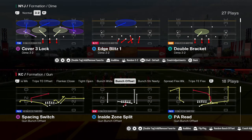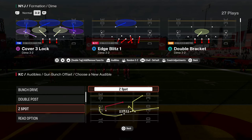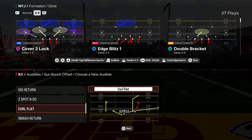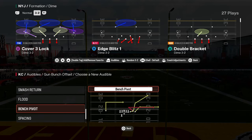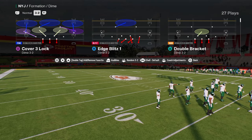This is one of the most effective ways to defend the Bunch Offset formation in Madden 25. Bunch Offset is probably the most popular offense in Madden 25. We're going to be breaking down a tutorial video where we're going to show you a really good defense for Bunch that is really effective.